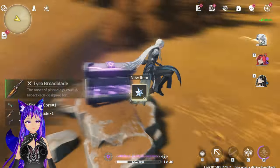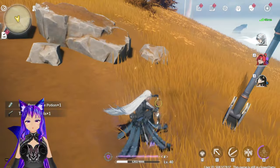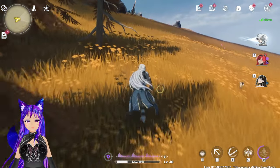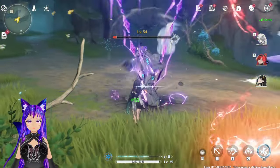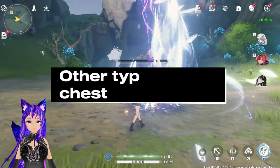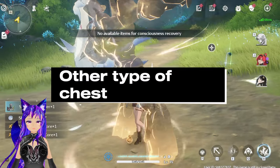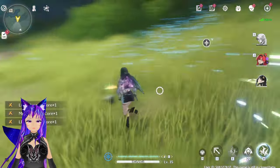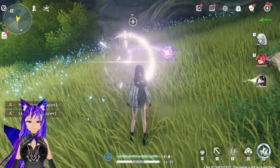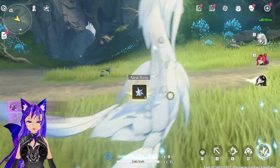The time challenge gives around 30 asterite, and the advanced supply I mentioned gives around 20, so for one time challenge that's super good. Also, there are chest-like objects on the map that give 5 asterite.